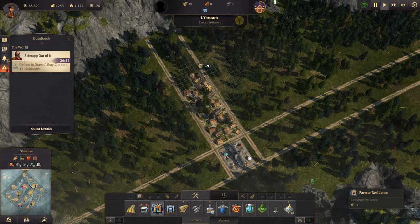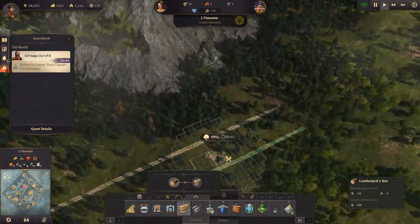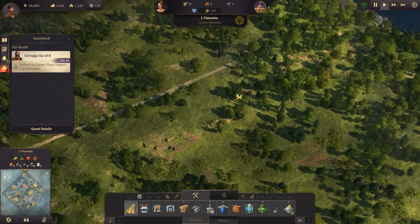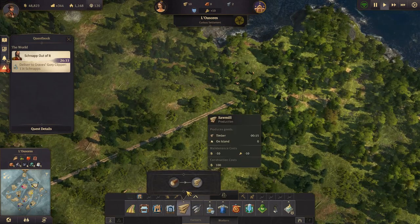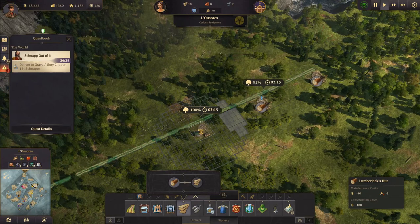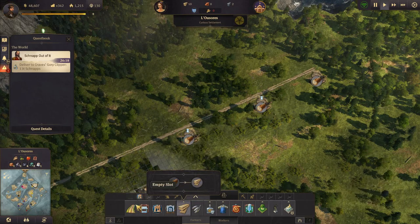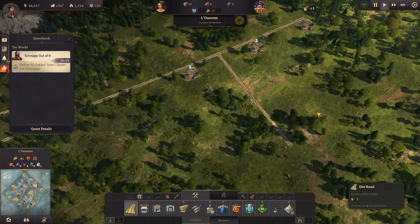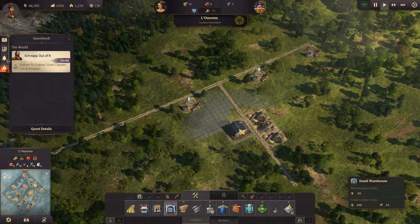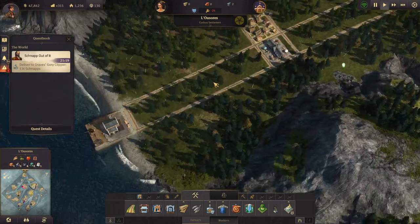We can build a row of farmer residences and then get some timber production going. This timber production takes up a lot of space. We'll place three lumber yards and three sawmills, plus a warehouse. Alright, so we have timber production going over there — very good.